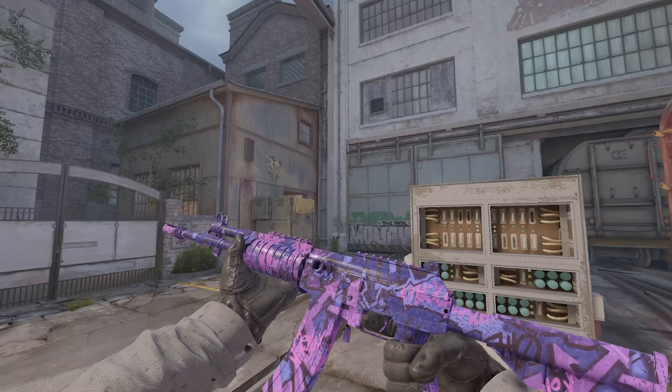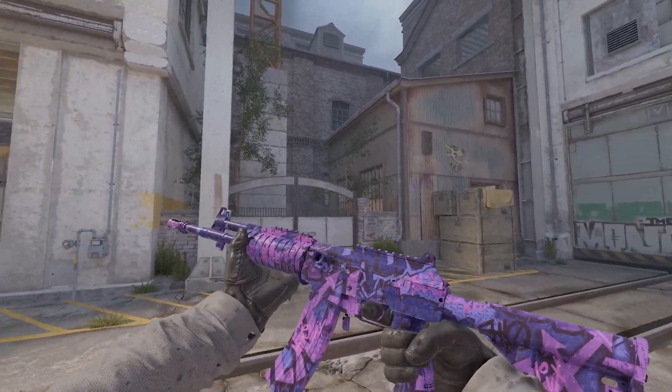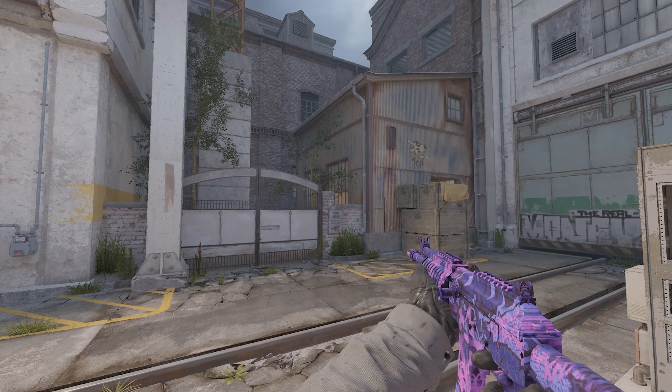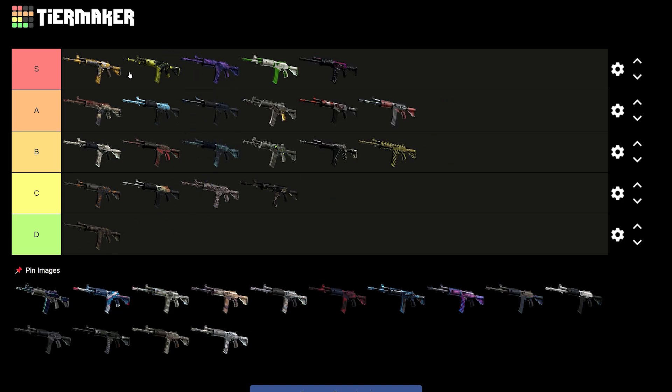But what I do like is this absolute juicer skin — the Phoenix Blacklight. Fair enough, you do need to get a decent pattern if you actually want the Phoenix in the middle. Even if you don't get a decent pattern, this is just a nice mash-up of really cool colors, nice and bright and vibrant. Looking at this list, in my opinion, it's gotta be S tier. I think it goes above the Eco. Do I think it's above the Cerberus? Probably not, because the Cerberus is consistent — it always looks the same. A tier one pattern Phoenix Blacklight probably beats it, though. Either way, all these top three are absolute juicer skins.